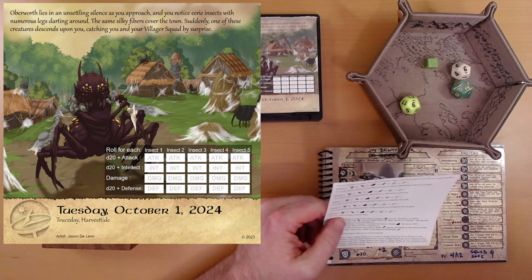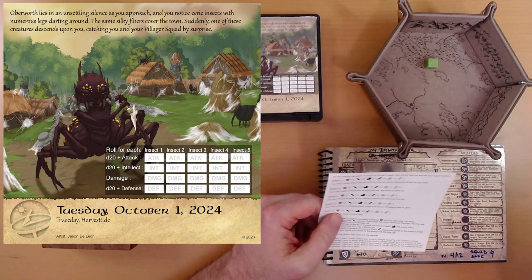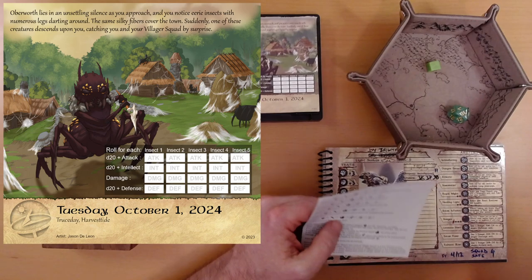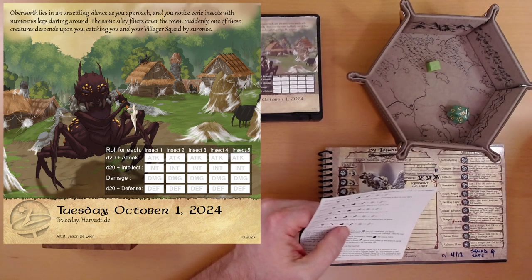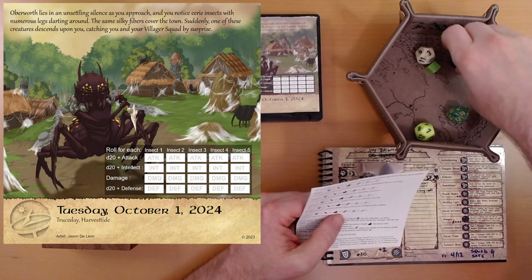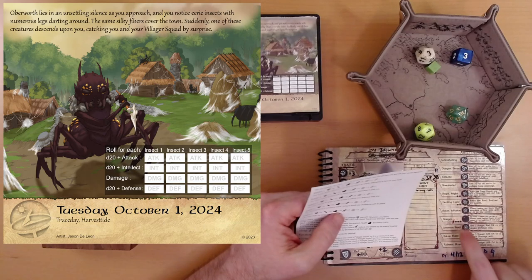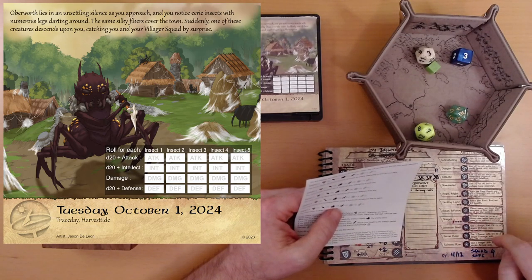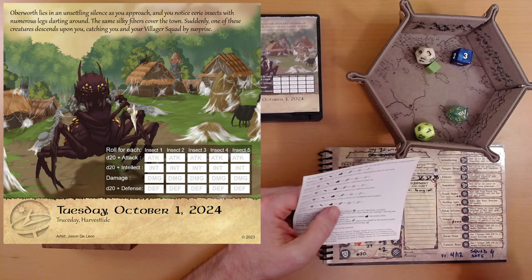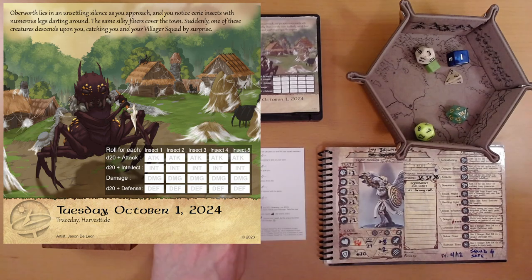Enemy five: the insect sinks its fangs into your flesh — nasty fighters. Defense of 15. 10 plus 8 is 18, we hit. Intelligence roll: 15, we beat it again. This one has 15 health. 7 plus 3 plus 2 is 12 — we need 3 more points. All we have left is Radiant Blast. We have 3 surges remaining, and the rules allow doubling up. First Radiant Surge gets us 2, second Radiant Surge gets us 1 more. Enemy 5 down! We've used 2 surges; 1 surge left.